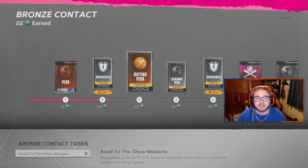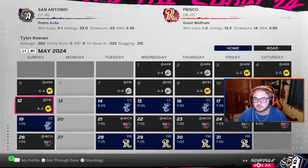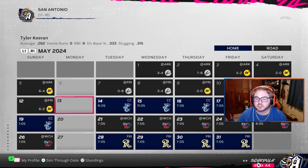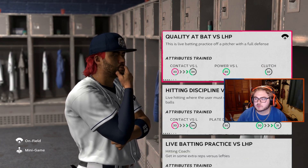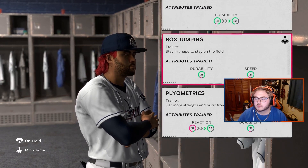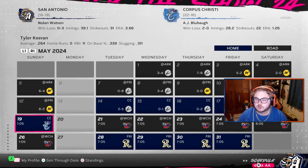We'll earn those just by playing the game, so let's go ahead and hop over here back to the calendar. Let's play this last game of the series. We'll sim through that date, come up here and do the batting cage. Let's just up our versus-left stats. We will play this game.